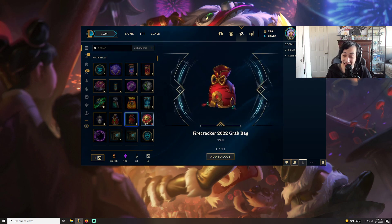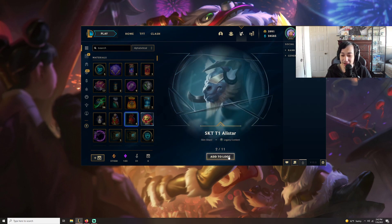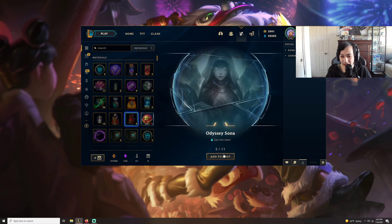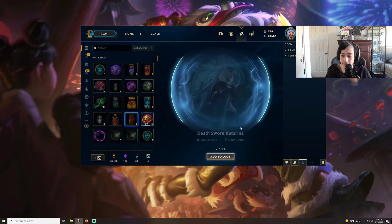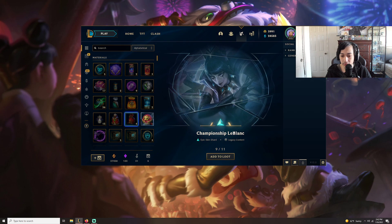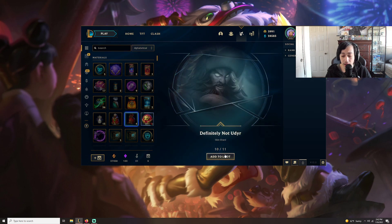Not bad, and another grab bag. Alistar — not bad. Zombie Brand — I actually like that skin. Dark Waters Diana — the skin line is kind of iffy for me. Odyssey Sona — love to see it, although the Veigar one is super cursed. Dusthorn Katarina — not bad. Lunar Beast Jarvan is a really good skin. Championship LeBlanc — love that skin, I love Championship skins.